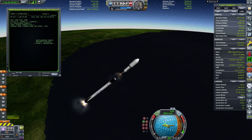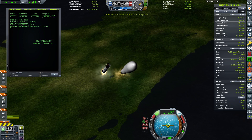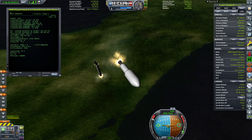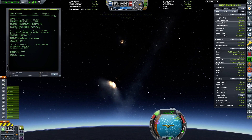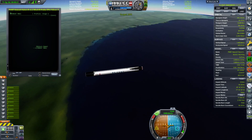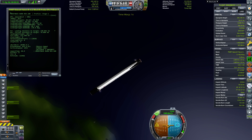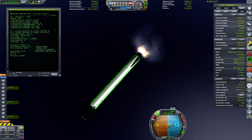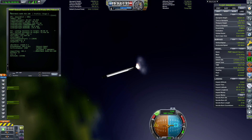Stage 2 will start burning again at any moment — and there it goes. We can now switch vessels and watch stage 1, which is heading towards the drone ship, performing a retro burn in the direction of the drone ship.